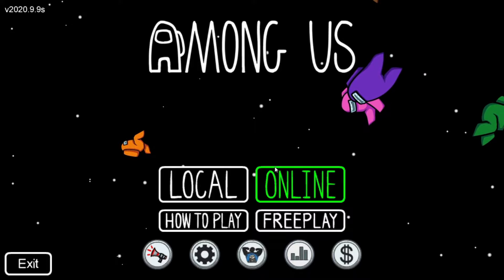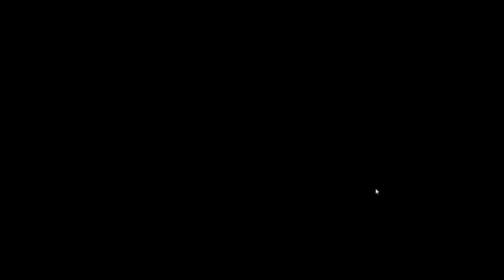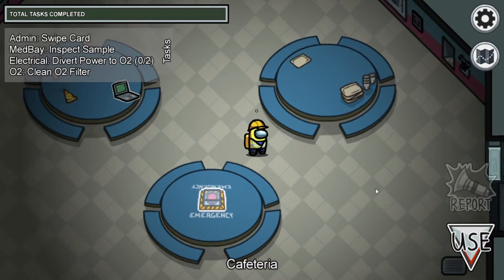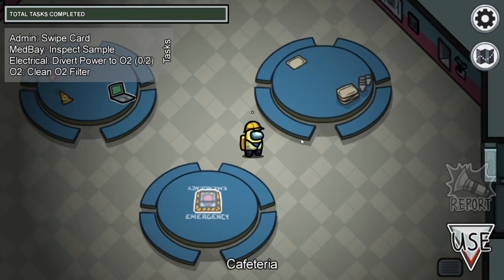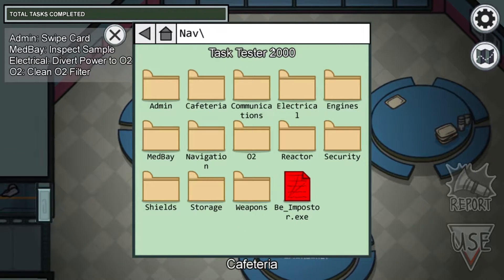So you guys know that this is not fake, and it really does work. What you want to do is just go to the main screen, click free play, and then any map — my scale is my favorite map. After that, you want to go over to this computer right here, and it's called the Task Tester 2000.